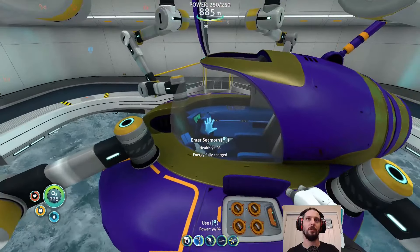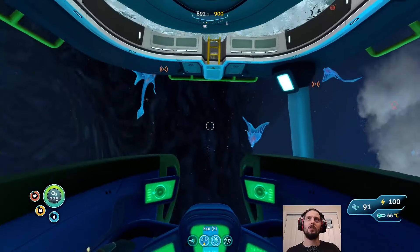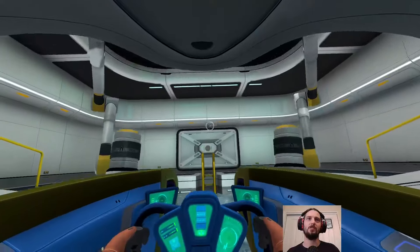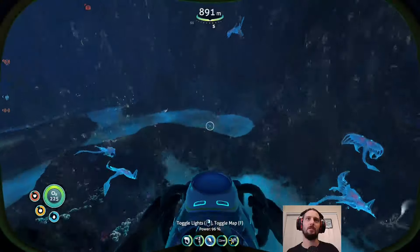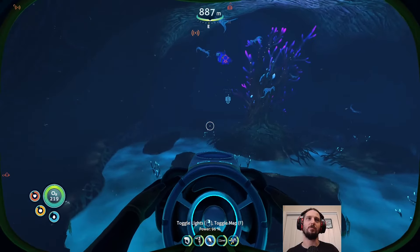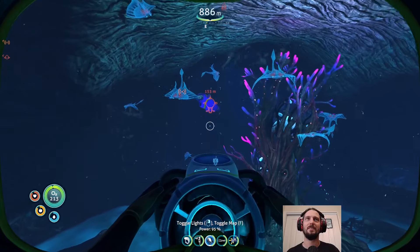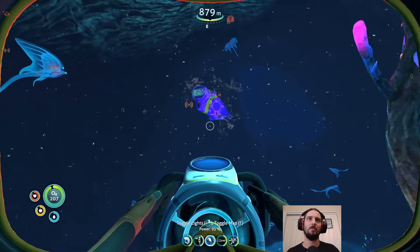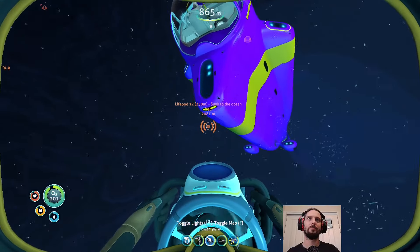There's plenty of room in the Seamoth if I need to. Energy fully charged — good. I think we leave our Seamoth here in case something happens to our Cyclops. Like, this is our stopping point — this is our halfway house. We've got the Seamoth stashed, and then we take our Cyclops with us. If something happens to the Cyclops, at least we have our Seamoth. Because it's not like we can use our Seamoth to escape — it's too deep.